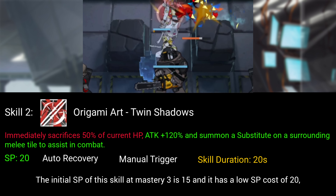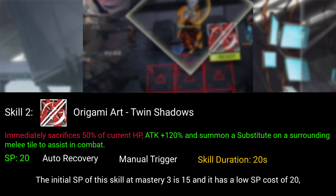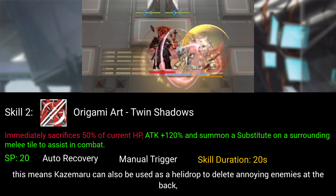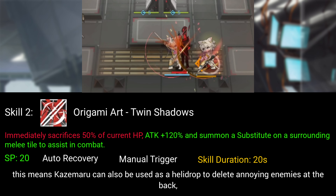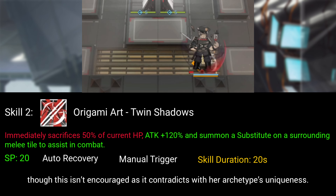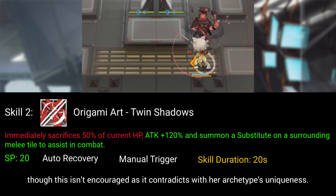The initial SP of this skill at mastery 3 is 15 and it has a low SP cost of 20. This means Kazemaru can also be used as a helidrop to delete annoying enemies at the back, though this isn't encouraged as it contradicts with her archetype's uniqueness.